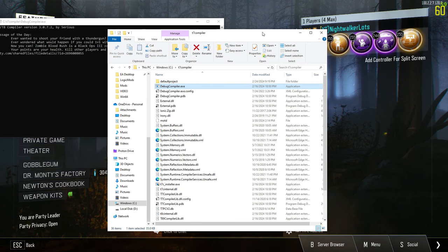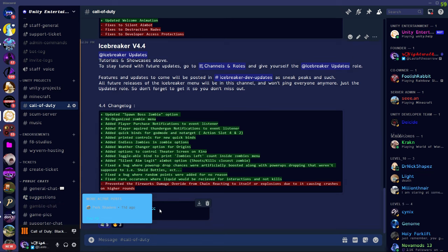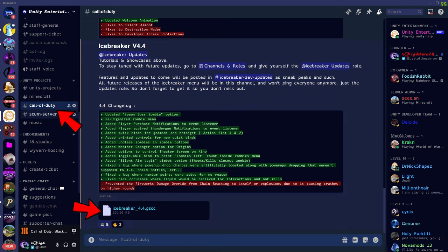Those tutorials will be linked in the description. Once we have this compiler open, we're going to need our GSCC file. This can be found on my Discord server.